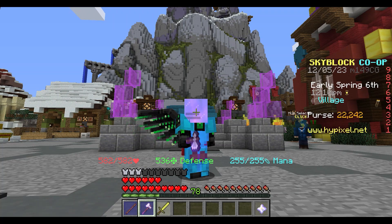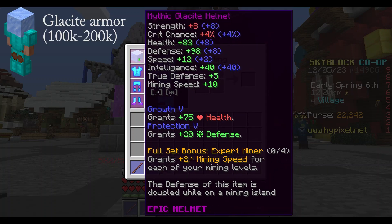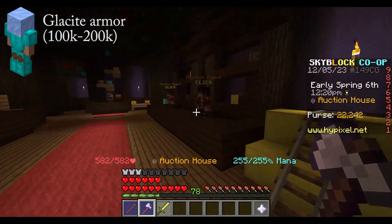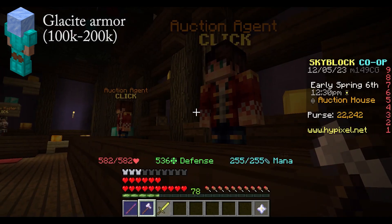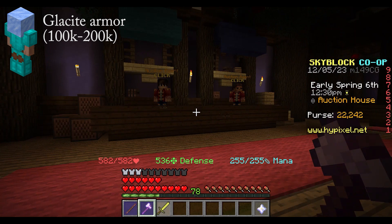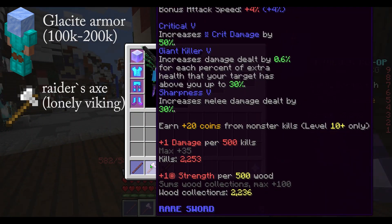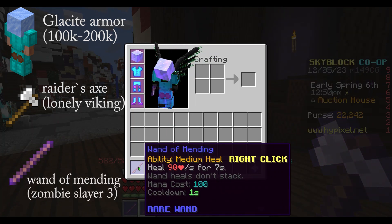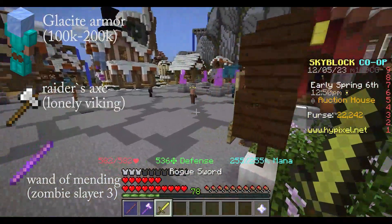The first Wolf Slayer boss requires a full set of Glaze Sight armor, which you can get from killing Glaze Sights in the Dwarven Mines or buy on the auction house for roughly 20k per piece. You also need a Raider's Axe, which you can get from the Lonely Viking, a Wand of Mending which you can get upon reaching Zombie Slayer 3, and a Rogue Sword which you can get from a villager.